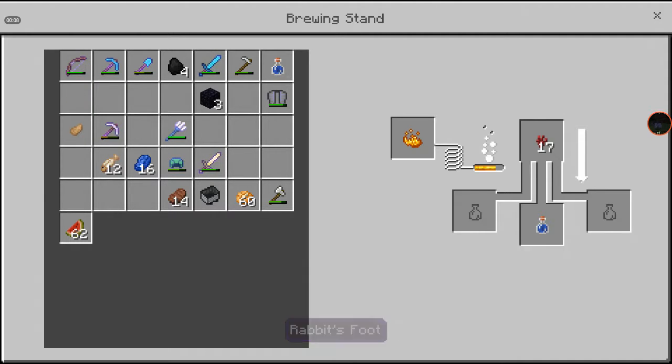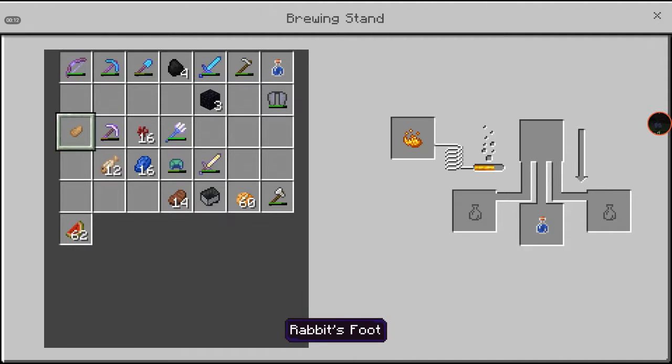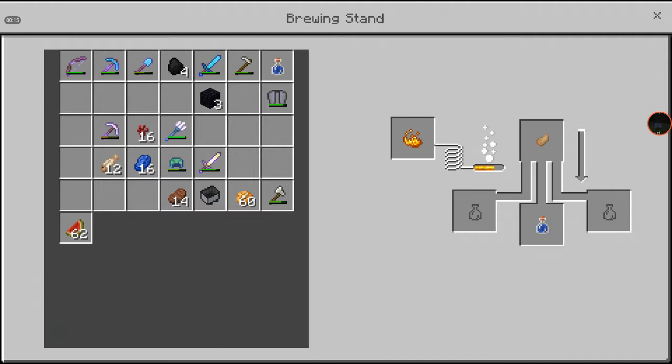But I've got Rabbit's Foot, so we're going to see what Rabbit's Foot gives us. Rabbit's Foot, hop in there. So let's see what Rabbit's Foot will give us. This is my brewing series — you get to see me brew stuff.